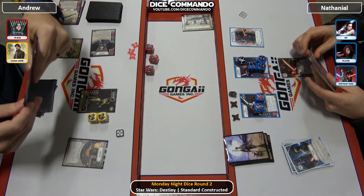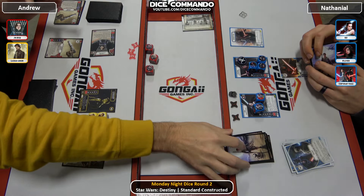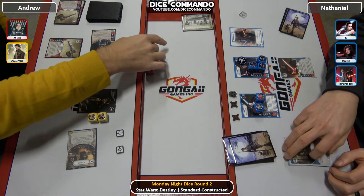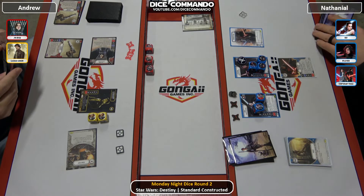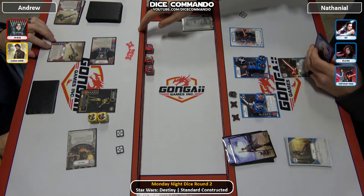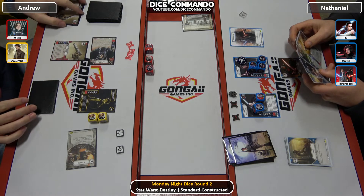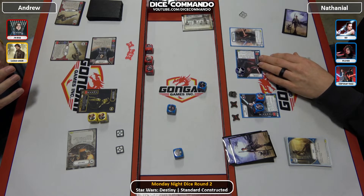Andrew just went twice in a row because he played Scrap Heap and milled. Now doing the Jyn trigger — mills one for Jyn after looking at the hand, and then mills one for not re-rolling the pistol. He does get to re-roll Jyn, which goes into a blank. They're talking about the blaster right now — the blaster on Jyn is crazy good. Kylo coming in.